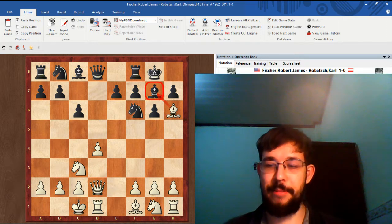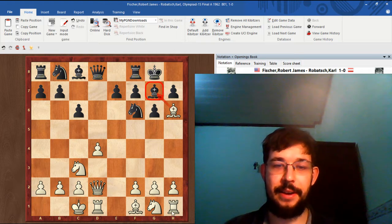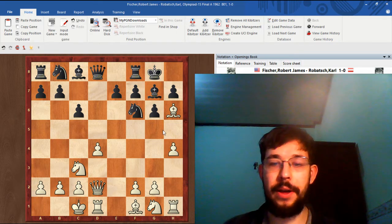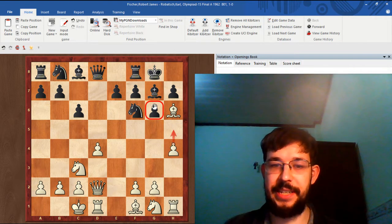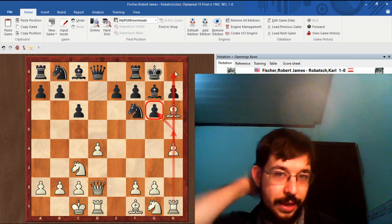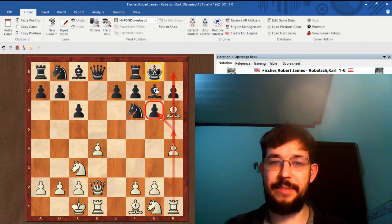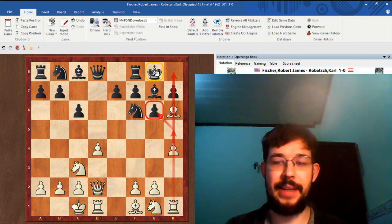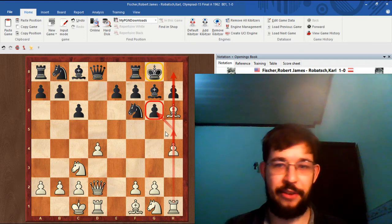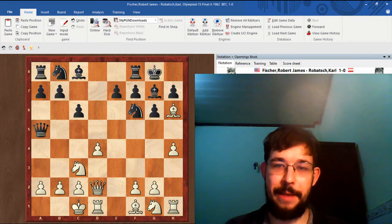The best move — and the move Fisher played — is pawn to h4. We use the g6 pawn as a hook for the h-pawn, playing h5 and trading this pawn in order to open up the h-file for our rook. For the attack to be successful we do need an open line to their king, and h4 h5 just fits the bill. Black played queen to a5 in the game.